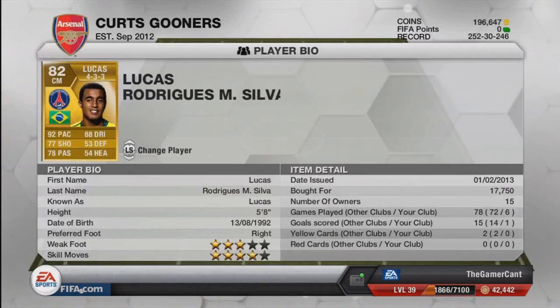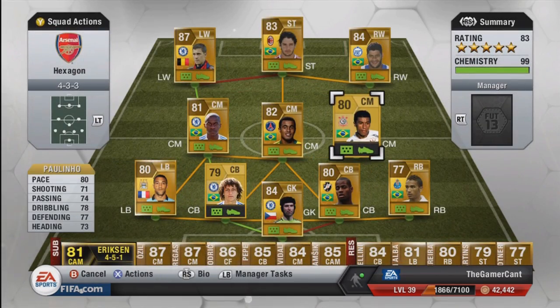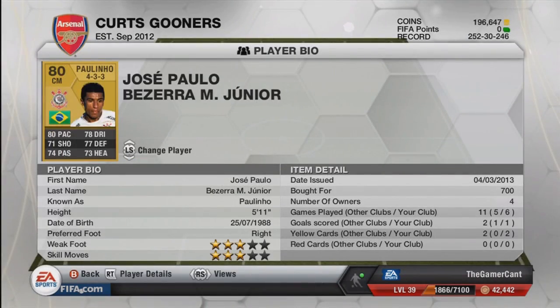Over to the second centre-mid, and that is Lucas Moura. He costs 17,750, but that was to get him already in centre-mid and already in 4-3-3. He's the more attacking of the three centre-mids — very, very good pace, brilliant dribbling, very good shot, great passing, and four-star skill moves as well. On to the third centre-mid, and that's Paulinho. He's a bit of a hidden gem — I absolutely love him. He's got an inform that is ridiculously expensive, so I've never managed to use it, but I can only assume he's incredible because this card is brilliant. A very well-rounded, solid centre-mid with 80 pace, 78 dribbling, 77 defence, and some other really good all-round stats.